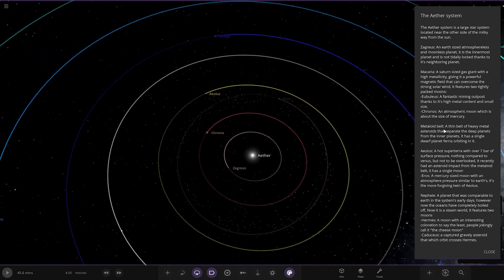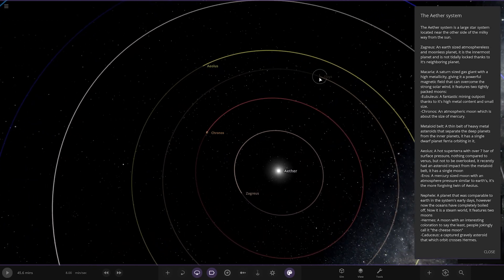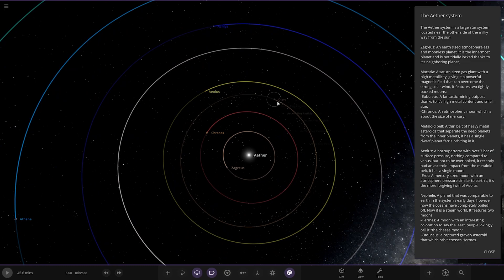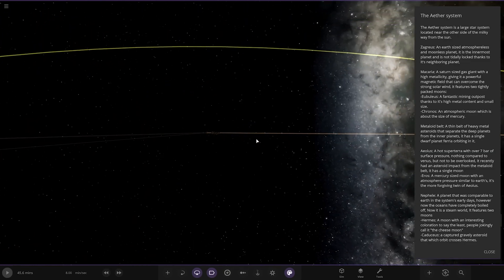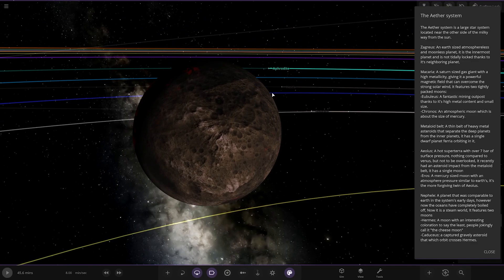Next up we have the Metaloid Belt — I like the name. A thin belt of heavy metal asteroids that separate the outer planets from the inner planets. It has a single dwarf planet, Theria, orbiting in it. I don't see a description of this one, but there it is.